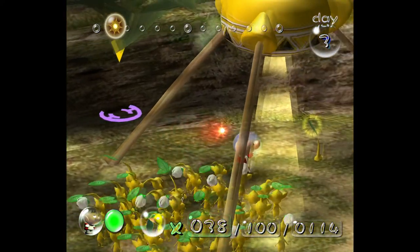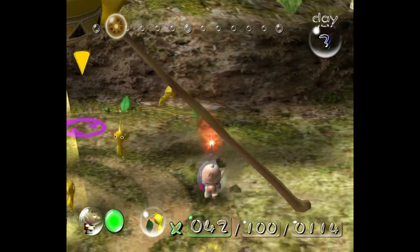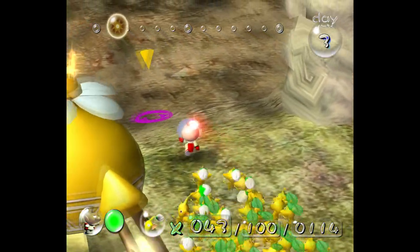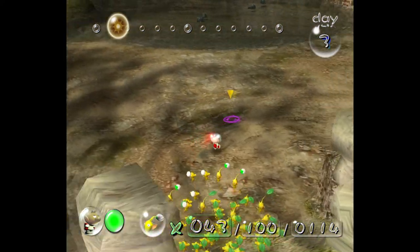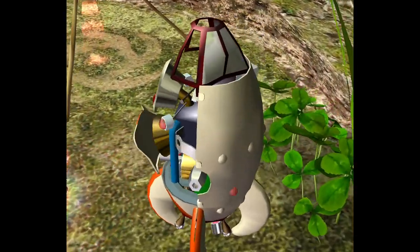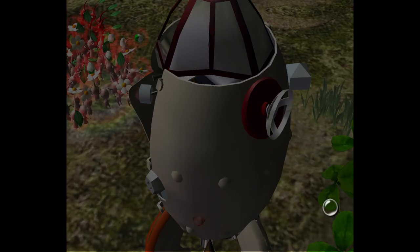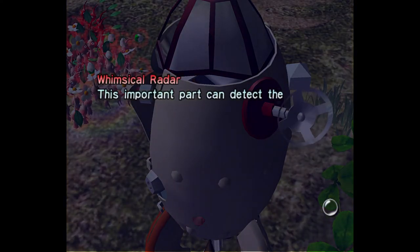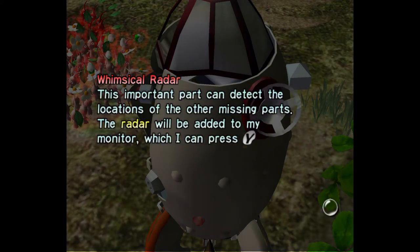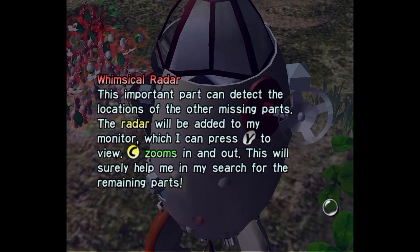Let's pick our yellow Pikmin — we have a big job for them. They need to collect some bomb rocks so that we can open up more areas, just one I think, but it's still important. Just glue that right on the side of the ship — the Whimsical Radar. This important part can detect the locations of the other missing parts. The radar will be added to my monitor, which I can press Y to view — zooms in and out. This will surely help me in my search for the remaining parts.